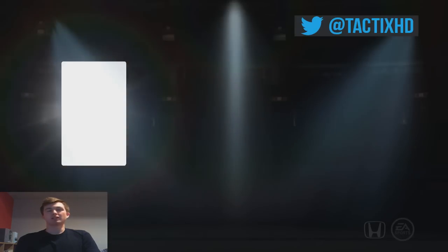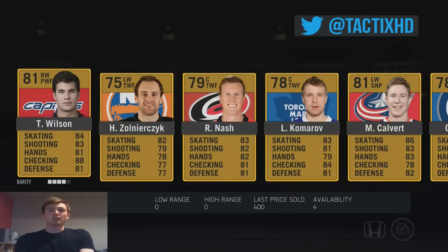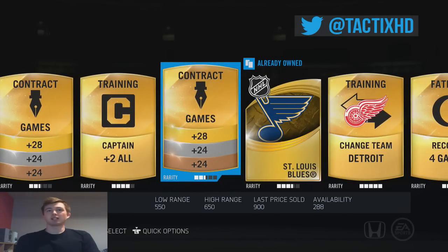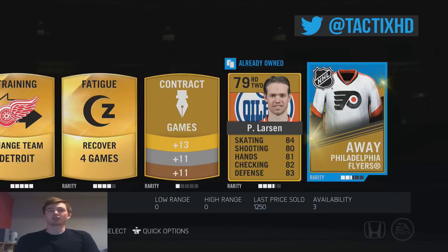Last Gold Premium Jumbo here, and then we'll have the last Player Premium — Stanley Cup pack, whatever. This one's tough. We get a Nash, and that's about it. Maybe there's someone really good at the end. We got a couple changed teams — changed team Detroit, Recovery, Larson, Philly Jersey — so not really.